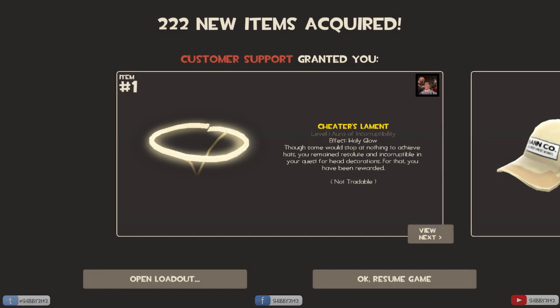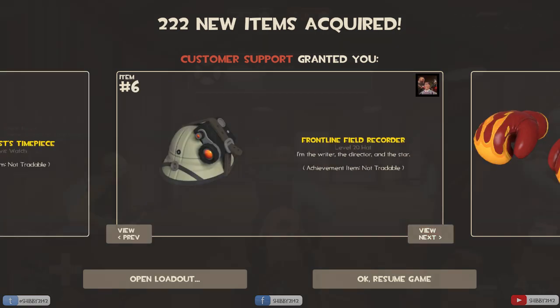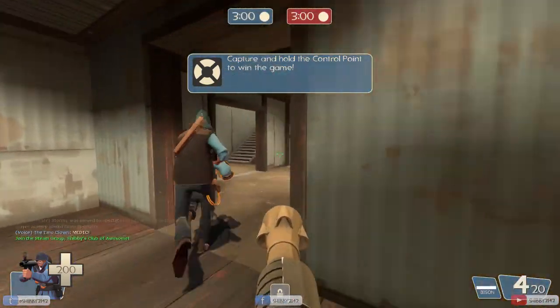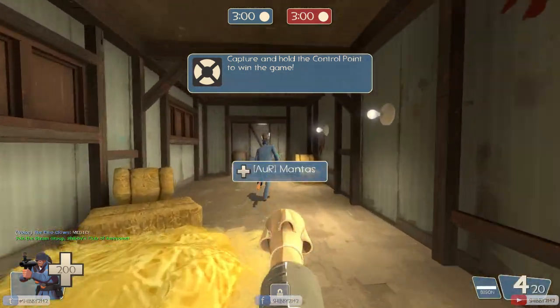Hey guys, my name is Shane, better known as Shibby2142, and this is what I saw when I logged into Team Fortress 2 today: 222 new items acquired. Customer support granted me back my backpack. So I don't know what that's about, but I'm glad I got my backpack back — that's kind of a tongue twister — so thank you, Valve. Whatever happened, I'm not really sure.